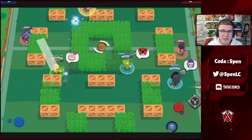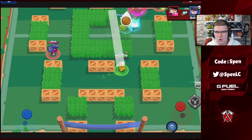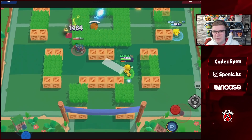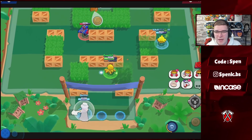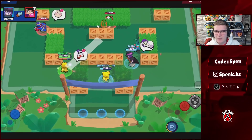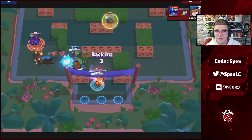Next up we have Jesse. The best combo by far is going to be the Spark Plug gadget and the Energized star power. Energized helps Jesse's turret stay alive for much longer — without it the turret is one of the easiest things to take down. Spark Plug lets you get multiple kills when you throw the turret onto an enemy, slowing them. The other gadget is only better in modes like Heist and Siege.